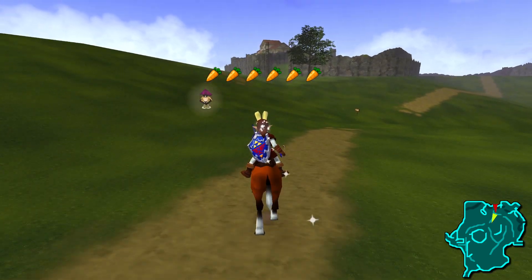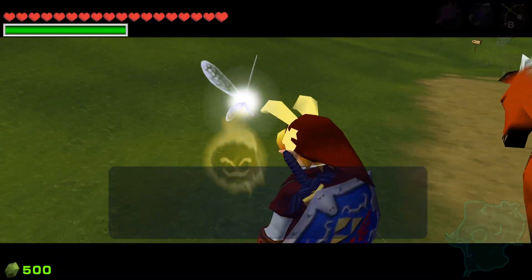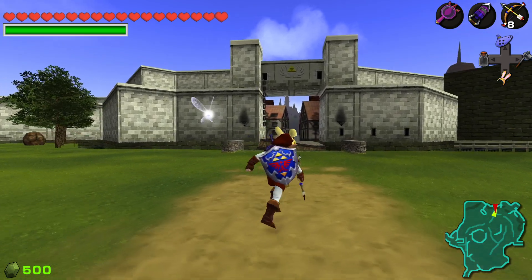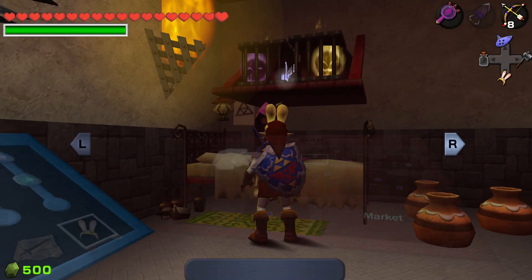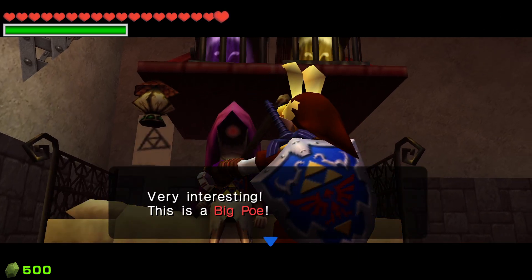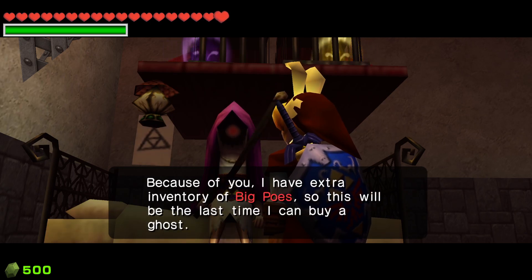No more big Poe hunting — hooray! I'm so glad to be done with this. It's not my favorite side quest, but we knocked it out in about 12 minutes between two parts. I'm kind of glad I had some time at the end of the Shadow Temple to just do this. Now we have the fourth bottle, and this really wraps up all the items in the game for now — because the rest of the stuff is all going to be in Gerudo Valley and whatnot. We're the ultimate ghost hunter now.